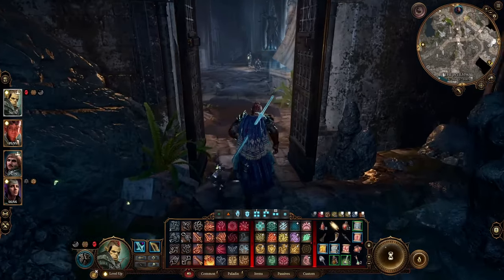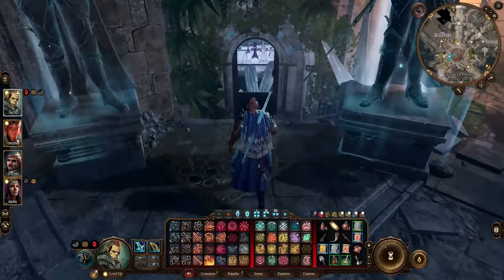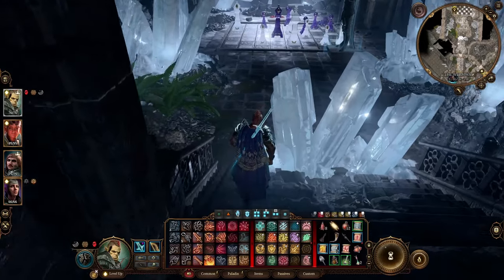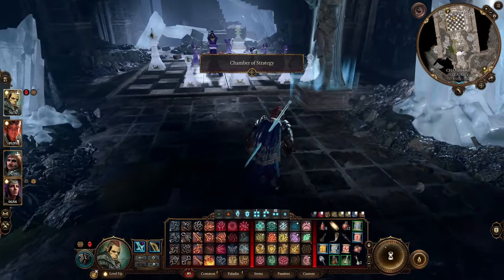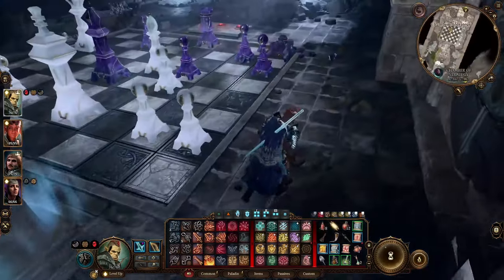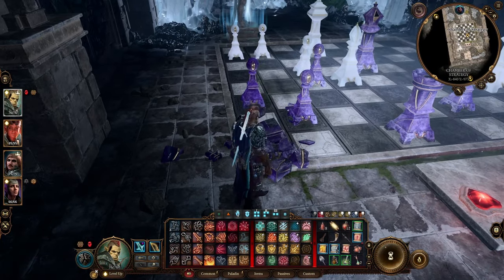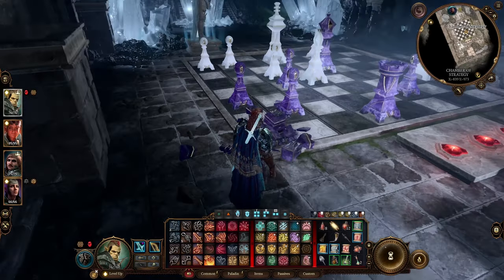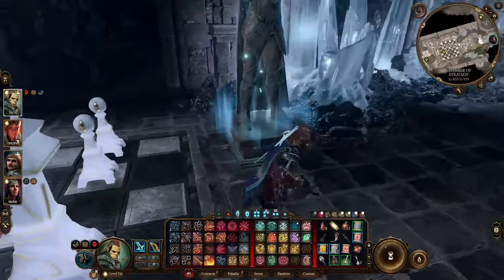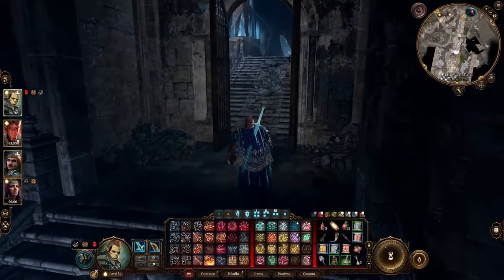The next chamber is basically a chess game — the Chamber of Strategy. You'll have to destroy one of the crystals to get by. You can play the game as intended, but the simple method is to just kill their king. Their king is weak to lightning damage, so get a character over there and one-hit it with a lightning spell. Game over — you win, and the statue should be glowing.